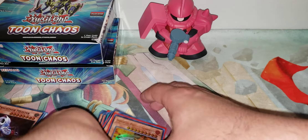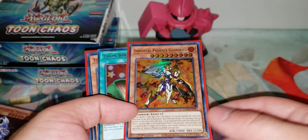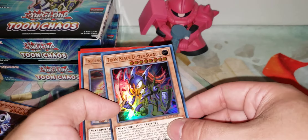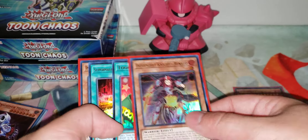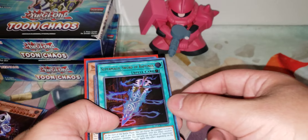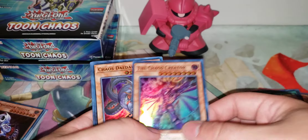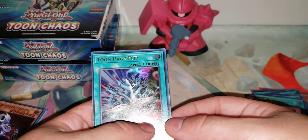Speaking of which, let me do a recap. From the third box it was Immortal Phoenix Gearfried, Toon Bookmark, and Toon BLS. Out of the second box it was Renaud, Toon Bookmark, and Supermagic Sword of Raptinus. And then that crazy first box with one, two, three, four, five, and six Ultra Rares. Pretty nutty.